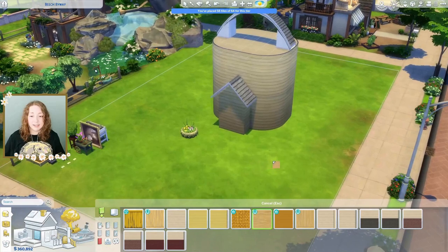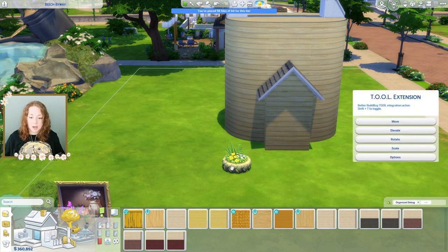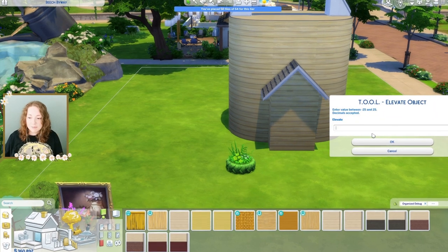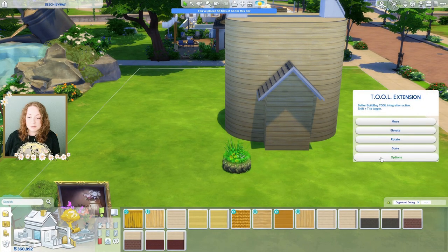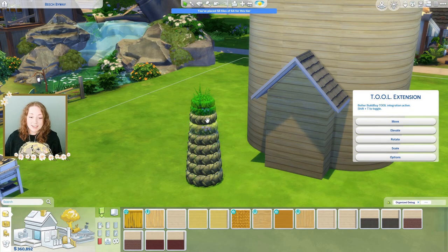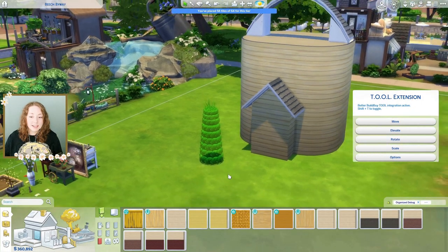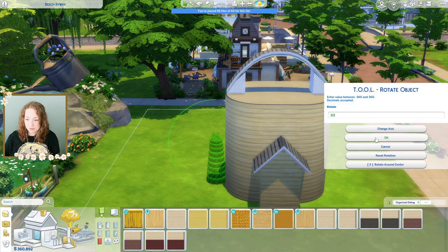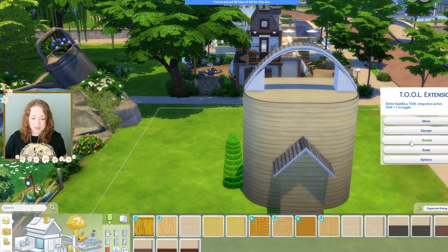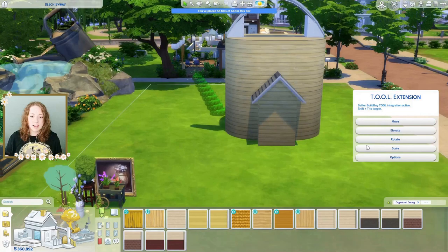It doesn't actually look like a watering can, and now we have to get started on the little spout thing. I'm gonna open up the tool mod and I think what I'm gonna do is just kind of stack these on top of each other. I am kind of aware this may not look good at all, so I'm gonna scale it down just a little bit each time. It looks like a stack of tires — it doesn't really look like a little watering can spout. Let's see if maybe we can rotate it around about 30 degrees. That's not good at all. This one may not be one you can rotate. Yeah, that's not gonna work.